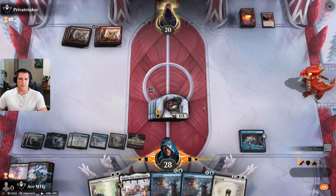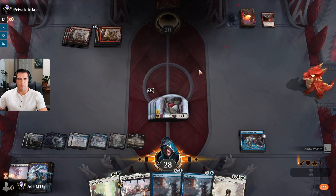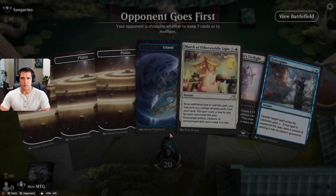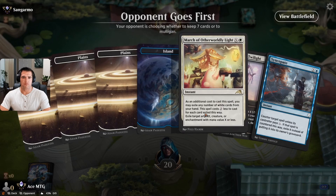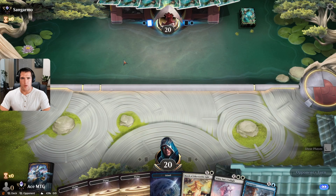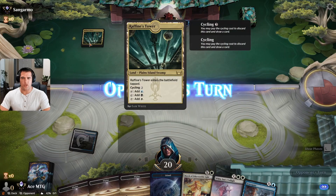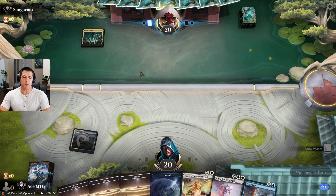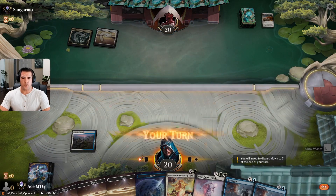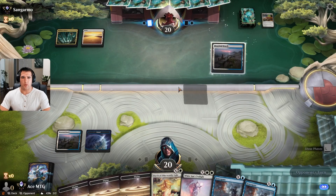Going against another type of deck. Not the best hand in the world but we're going to give it a shot. We have been going against all aggro — and there we go, time for a little control maybe. Could be Esper Legends which is fairly aggressive as well. Nope — looks like Esper Control. Like to have our two counterspells when we're going against a control deck.